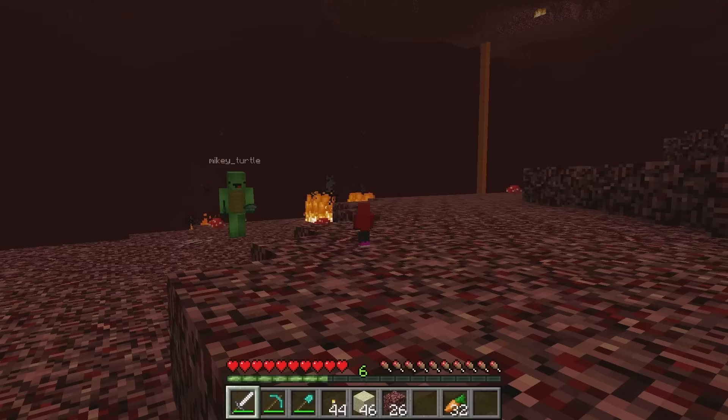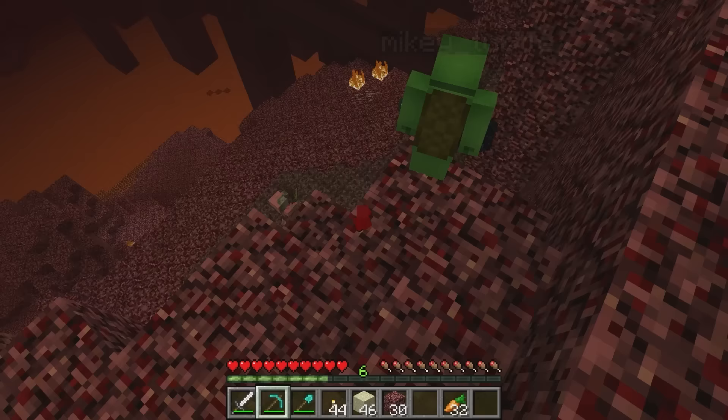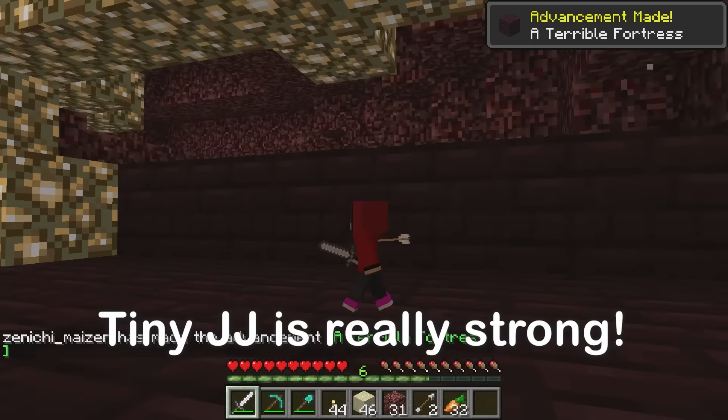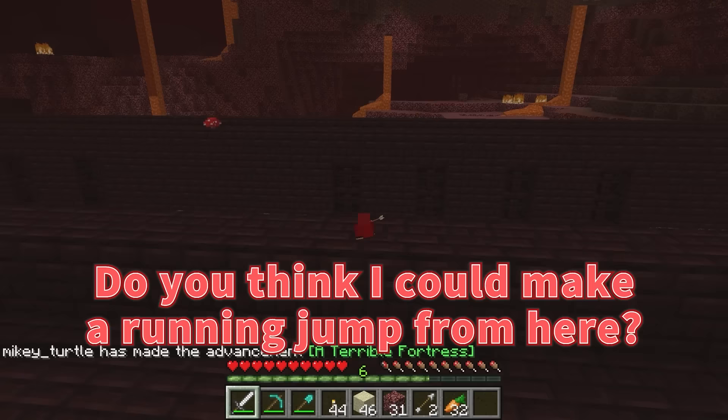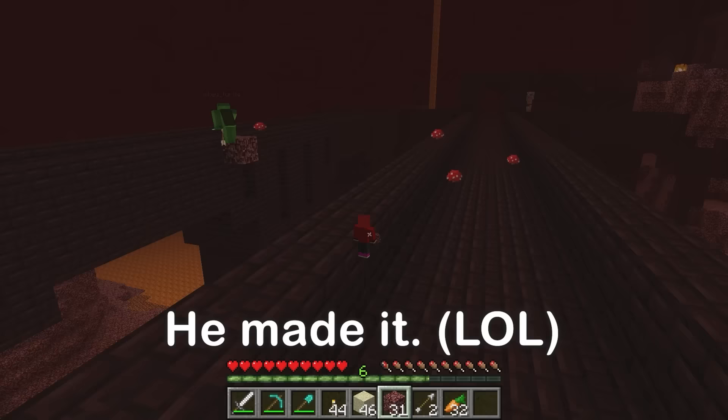We're exploring the nether. In the nether — let's go! Hold up, this is dangerous. That's a nether fortress! Let's go! A skeleton — get it! Why me? Get it! It's down! Nice job! Let's go into the nether fortress. Do you think I can make a running jump from here? There's no way you can! I can make it! See? Incredible! Being tiny has its perks.